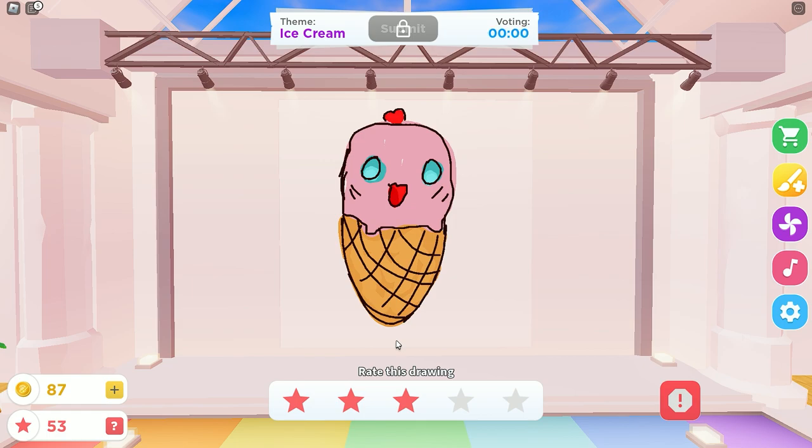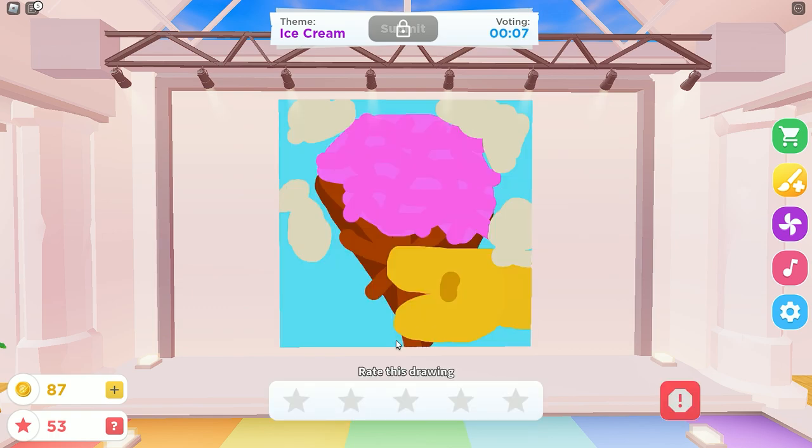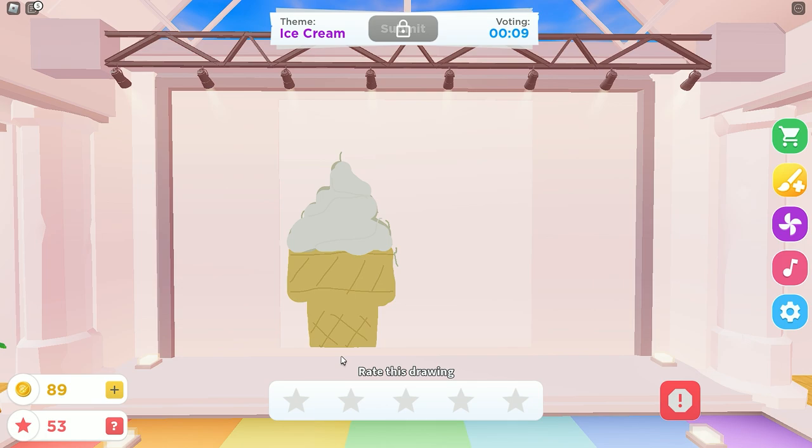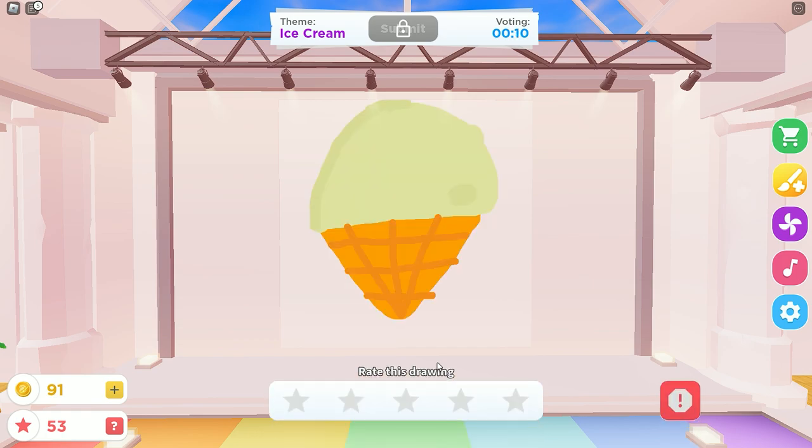Ban him. Honestly, it looks like a Jigglypuff. Is that a hand? I think that's a hand. I don't like it. It's spilling everywhere. I hate the feeling of ice cream on the fingers. Now that is a soft serve. Soft serve is getting a four. That's not ten. Soft serve is getting a four. I say five.